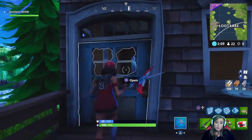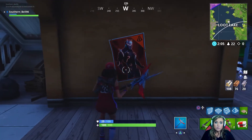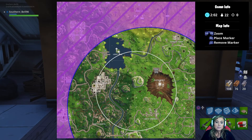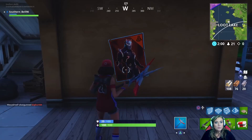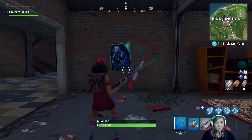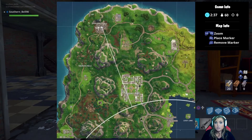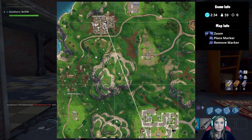Also, if you go to Loot Lake, the middle house — as soon as you walk in the front door on the bottom floor — will have your poster. There's also one at Junk Junction in the main building: right as soon as you walk in, it's on the bricks.